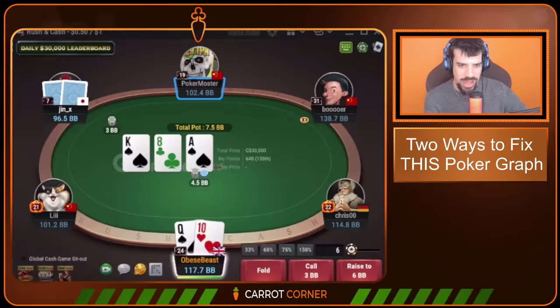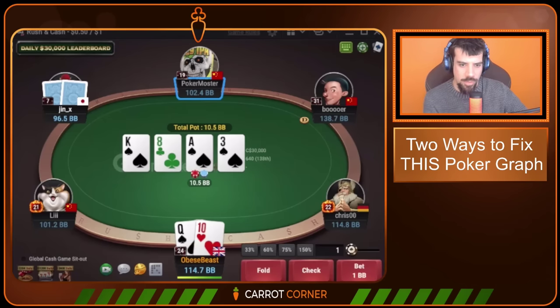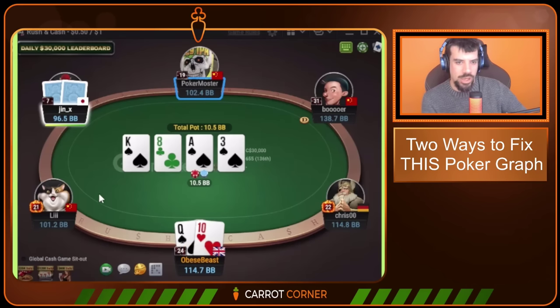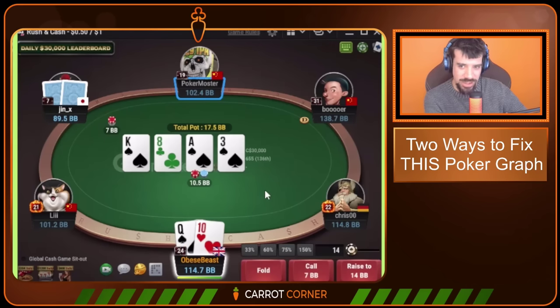Back to this hand with queen-ten — we have an optional raise on the flop in theory, but I'd recommend not taking this raise spot against a weaker player. Firstly, they're going to 3-bet the flop more than they should with things like ace-king, ace-eight, pocket eights, denying your equity and forcing you to fold. Secondly, the big bet is usually just a bit stronger than a small one, and you often get people that just don't find the low-equity bluffs in their range. So we opt not to take the flop spot.